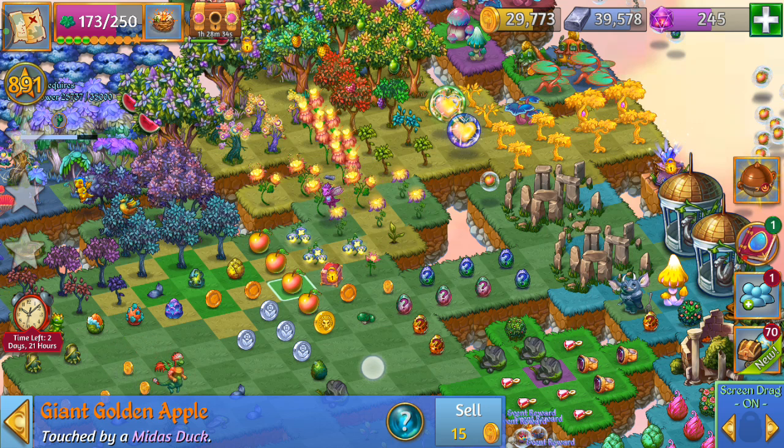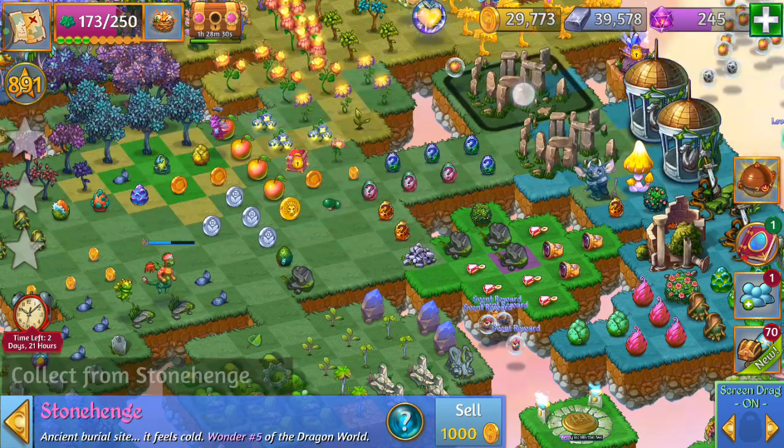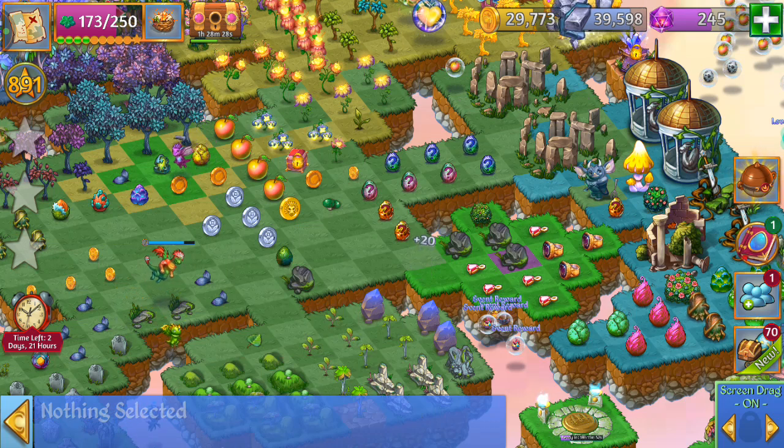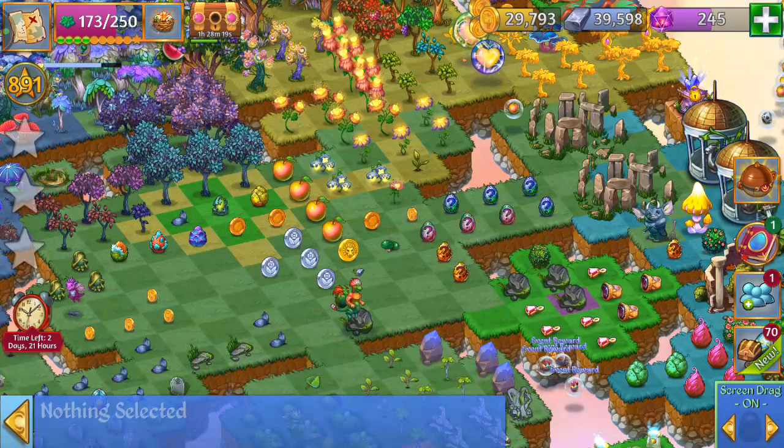How do you get the gravestones to get the seeds? You get those from destroying the Zobolins that will appear occasionally from Stonehenge. Thanks for joining the channel. Congrats on getting that nest of blaze dragon eggs — I'm working towards that goal.